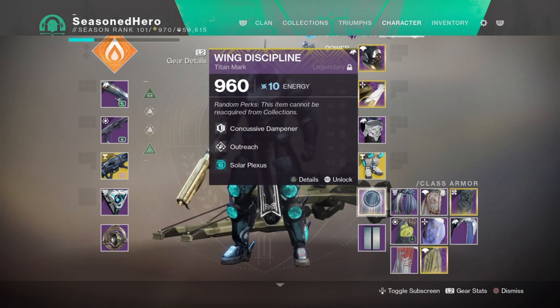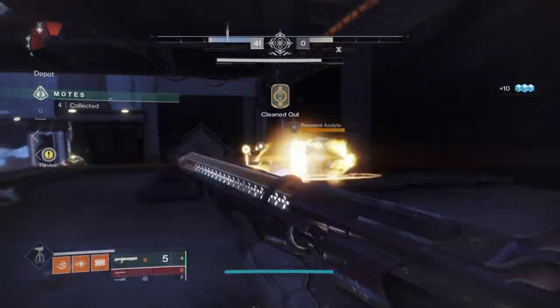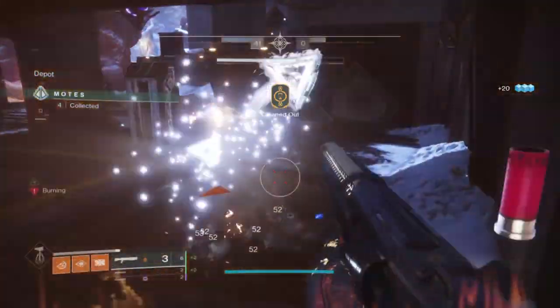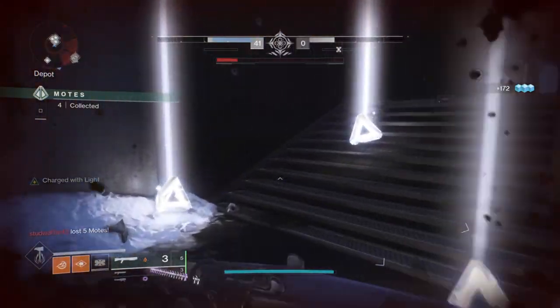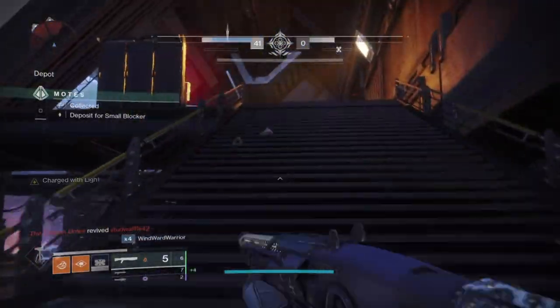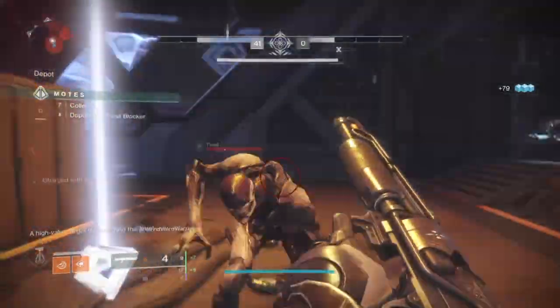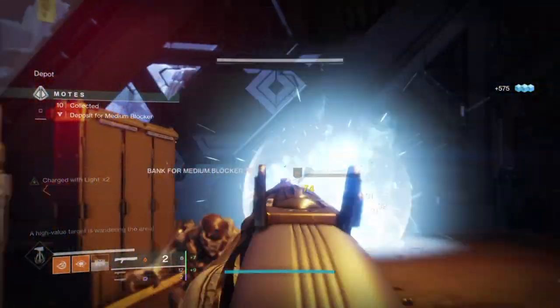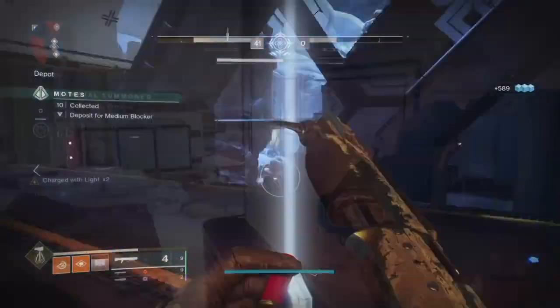We've now covered the main gear, so how does it play out? Since we've centered this build around Gambit and Gambit Prime mainly, your first step is to get kills with whatever shotgun you have equipped and build up your Charged by Light mechanic while also regaining ammo. Once that's set up, use your powerful melee against tougher adds to weaken or kill them, then finish with your 1-2 punch or Trench Barrel shotgun, collect your motes to send blockers, and rinse and repeat until enough motes have been banked to reach the boss phase.